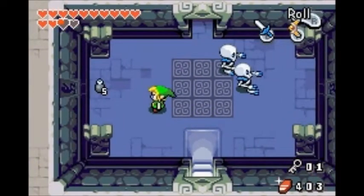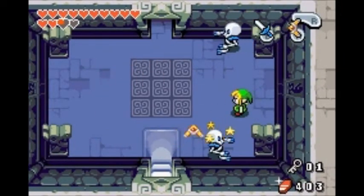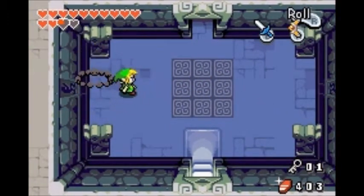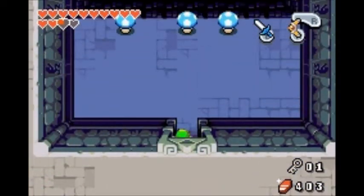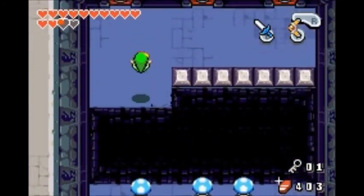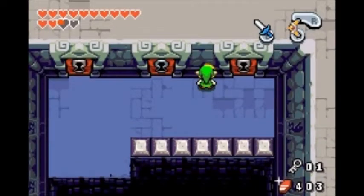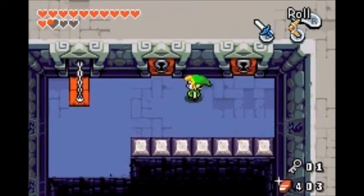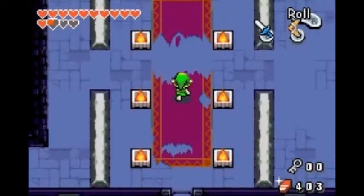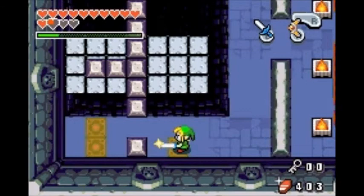I'm gonna blow up my trusty boomerang — got it. BAM! Caught em. You're gonna take the one on the left side. And then you might have guessed it — bam, that's what'll happen, just like in Ocarina of Time. We got some trickiness over here, gotta get a few keys, which isn't gonna be the easiest task.